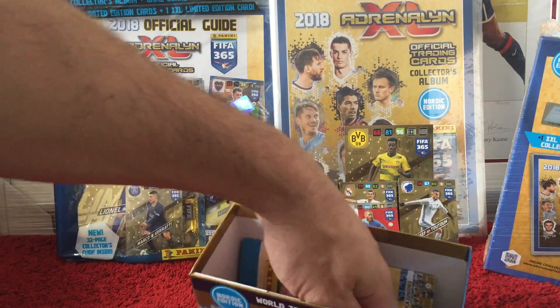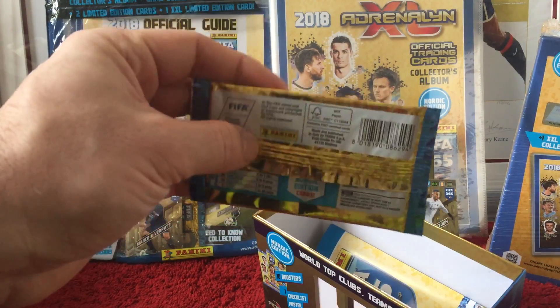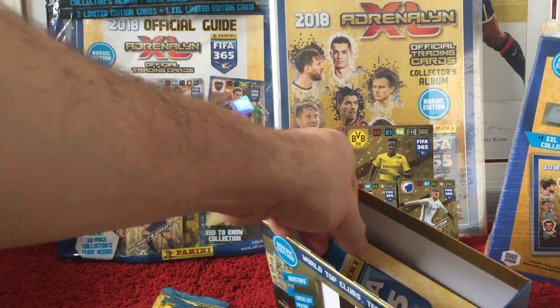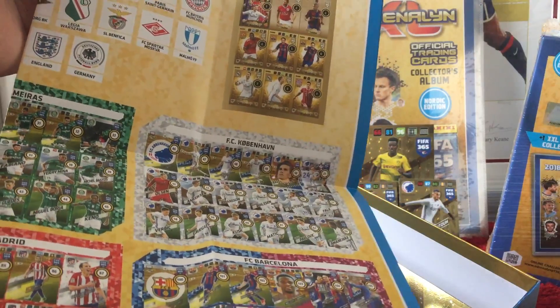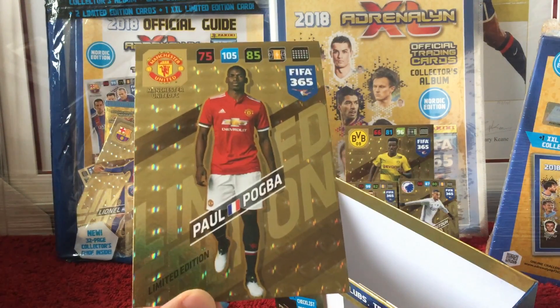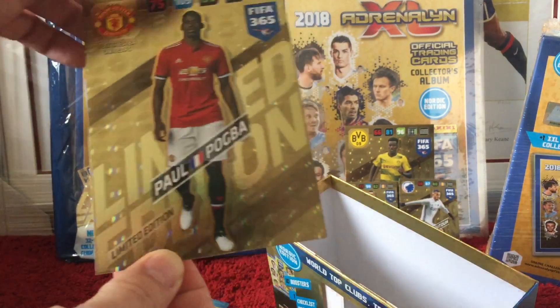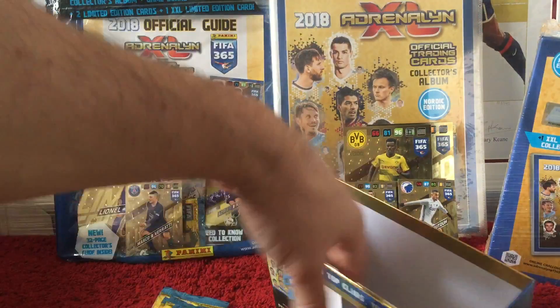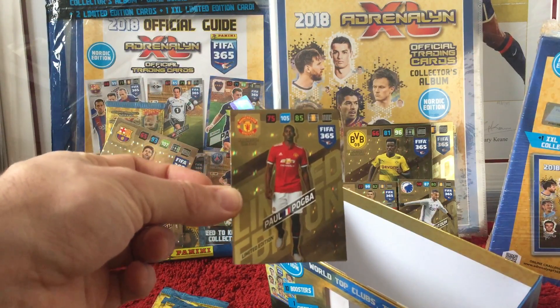Ten packs in here and you can see it says Nordic edition cards can be found in here, so hopefully we'll find some of those. We've got a poster with all the cards available in the set. And then we have an XXL card — a Paul Pogba XXL limited edition card for Manchester United. So a pretty cool card. These are the only XXL cards from any collection we've actually got so far. And we also have a Paul Pogba regular size limited edition card. So we've got the two regulars and the large there as well.